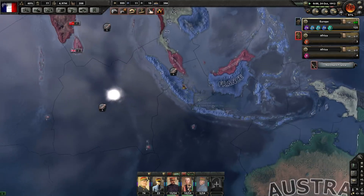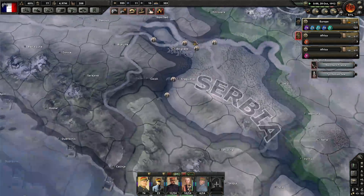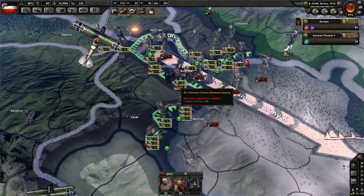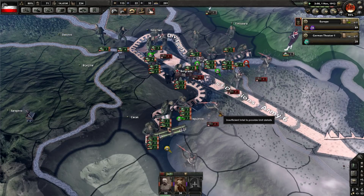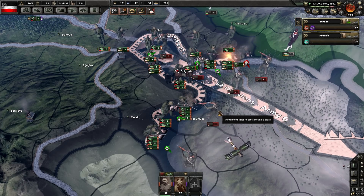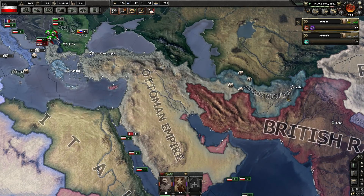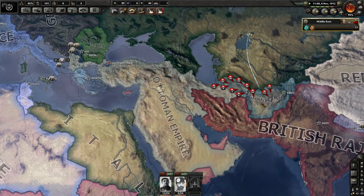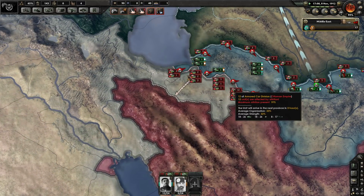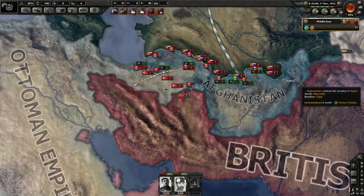Serbia — oh no, oh dear, that's really not good. Rest in peace, you poor sons of bitches. Afghanistan now has to deal with the Russians — that's not going to be good. They're losing on all fronts now. The Ottomans have finally set up a competent front — it took them long enough, but good for them. Afghanistan looks like it's not going to last too long.